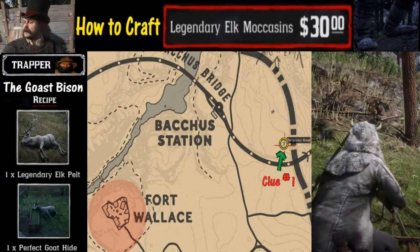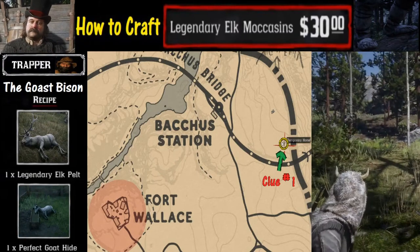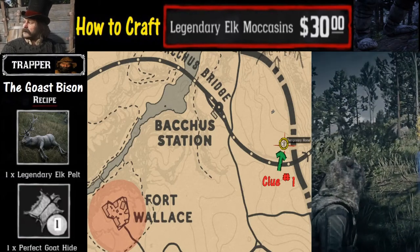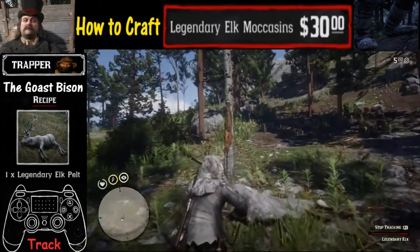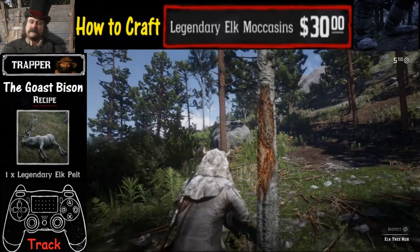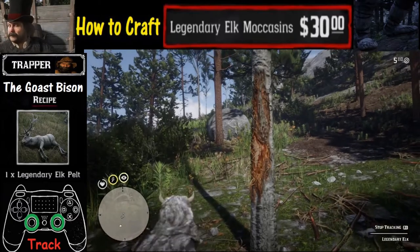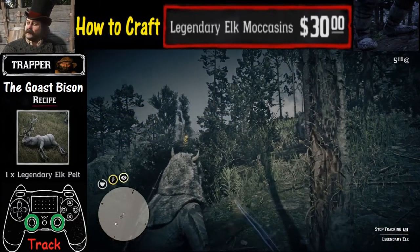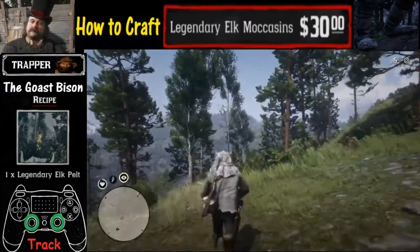To start off we are going to be looking for the legendary elk pelt and there are three clues. We're looking at the first clue here by holding down the triangle button. After we do that you're going to want to activate the tracking feature by pushing in both the L3 and R3 buttons at the same time — that's the left analog stick and right analog stick. Now we're trying to figure out a spot we can go to for the next clue.